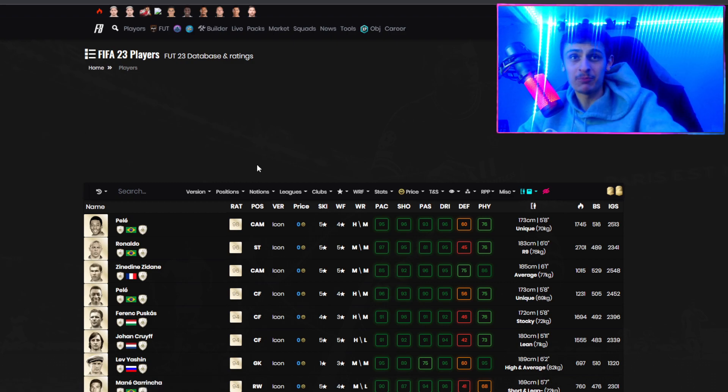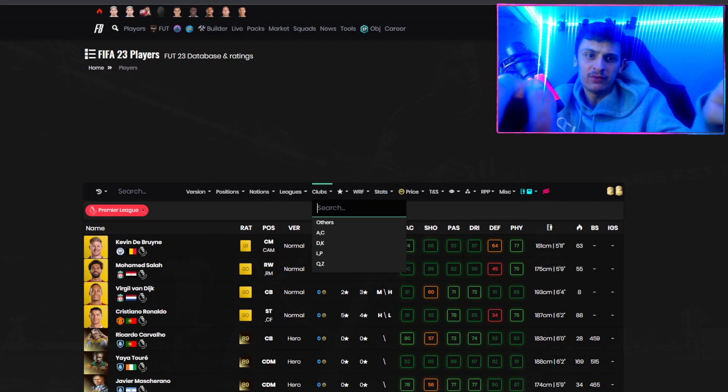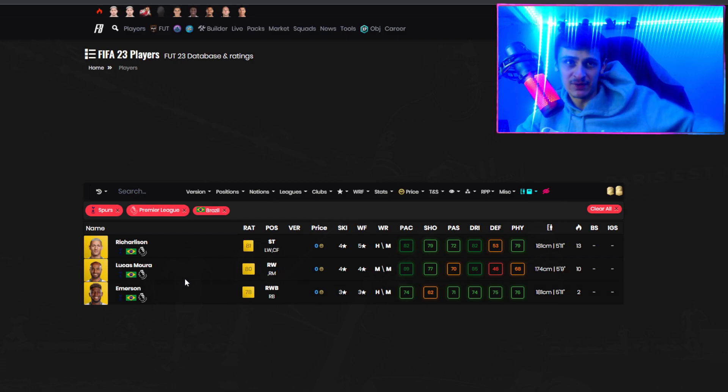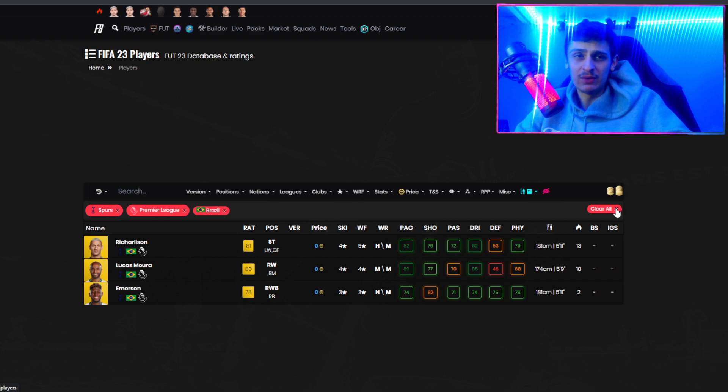This next one is a pretty sick one — it worked last FIFA but we've got an extra player in the filter now. Premier League, Spurs, Brazilian nationality. Last year it was only two players but this year we've got Richarlison in there as well since he transferred in the summer. We've got Emerson who's 78 rated, Lucas Moura, and Richarlison. These are going to be needed in hybrid nations and hybrid league SBCs, so there'll be quite a bit of demand. Early doors you should make absolute bank off this filter. Emerson will be the cheapest but even he could be pushed up by an SBC.